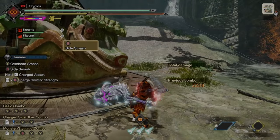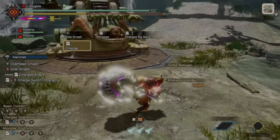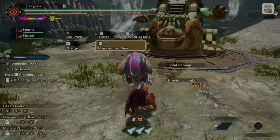We don't have any Y+B attacks. Right Trigger is going to charge our hammer, and just like the Great Sword, there are three different charge levels and a few different charge attacks that we can do, so let's go ahead and look at those.